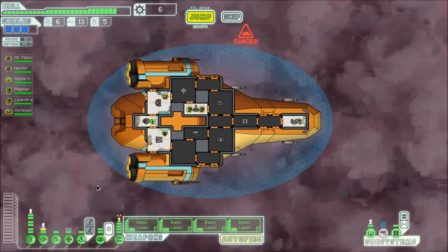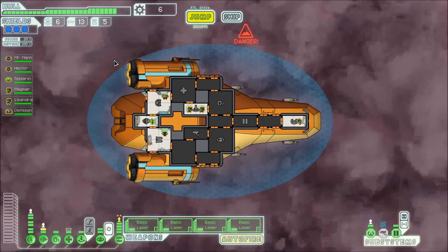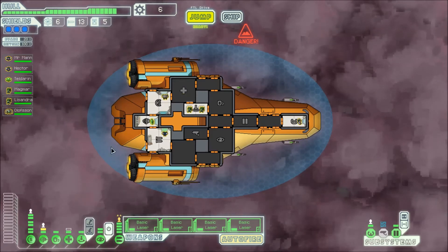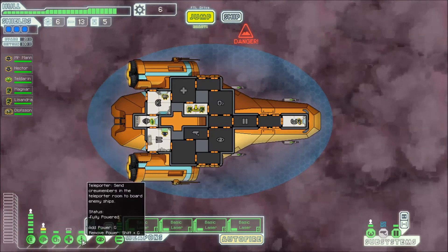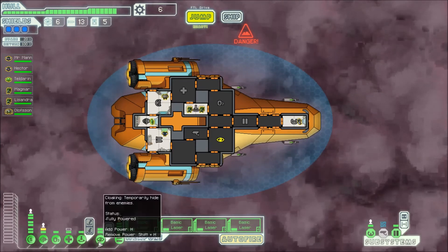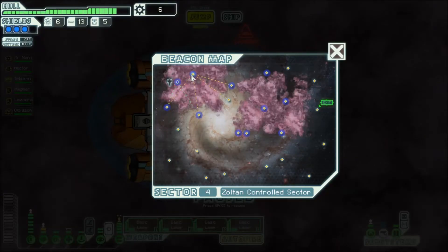We did upgrade our medbay for the chance at getting a study in the Zoltan Sector, which will give us more resources. Not only that, but it's also nice to just heal your people up faster — gets the downtime down. We do have a crew teleporter, which we use frequently, and we have upgraded our cloaking, which is going to help significantly. So with that, we are going to move on.